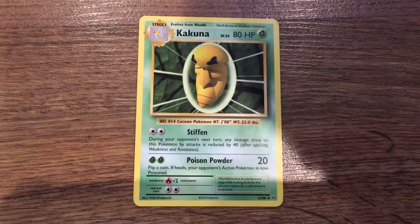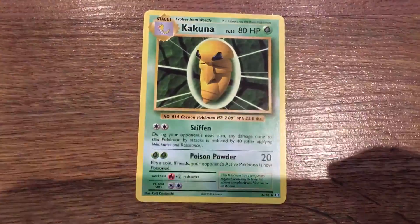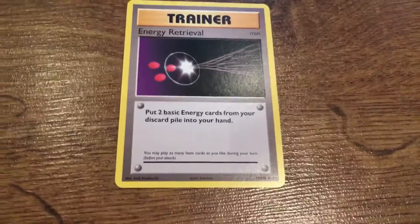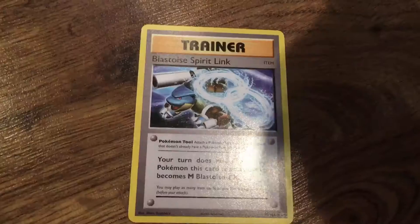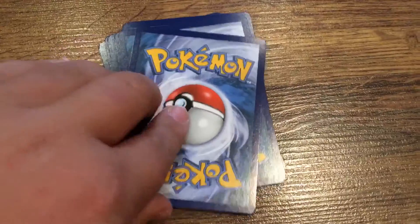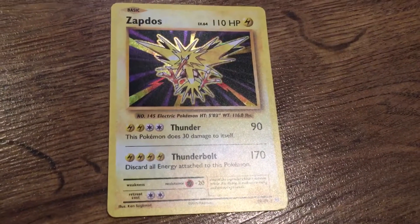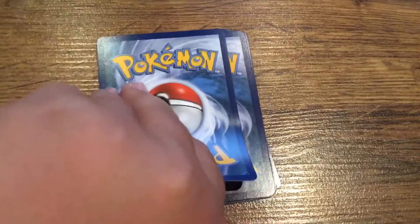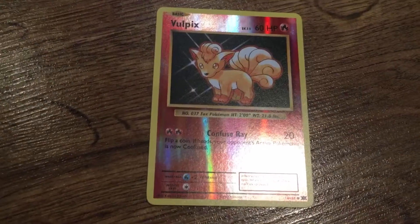We got a Kakuna that has the moves Stiffen and Poison Powder. We got a trainer card — Energy Retrieval. We got a trainer card — Blastoise Spirit Link. We got a rare Zapdos that has the moves Thunder and Thunderbolt. We got a rare Vulpix that has the move Confuse Ray.